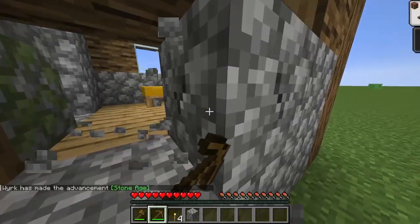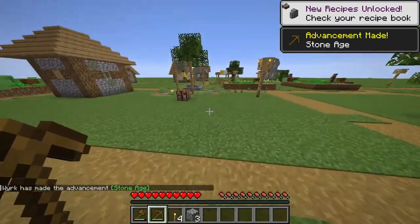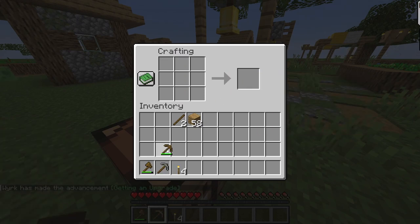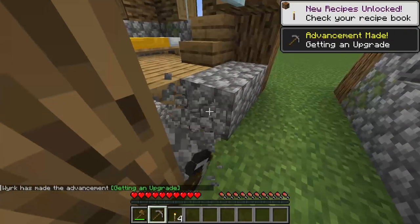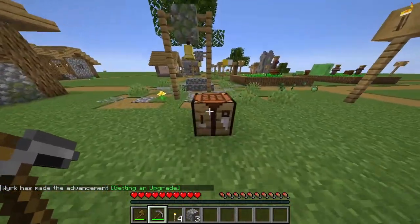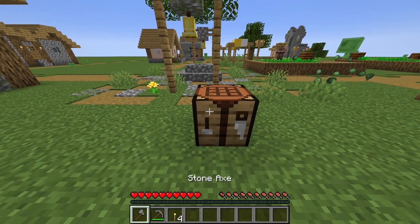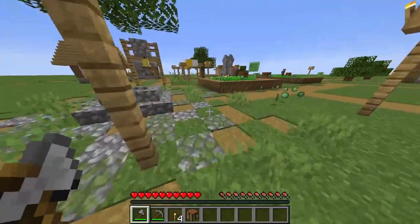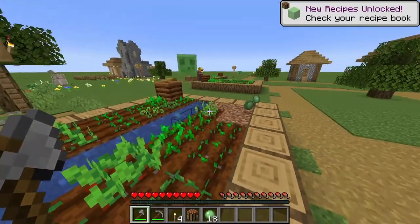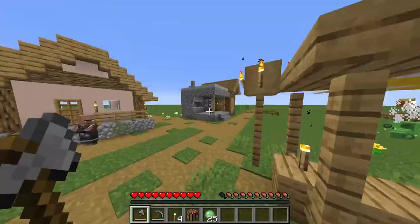The goal for this episode is to get blaze rods. On super flat, strongholds generate at the same coordinates no matter the seed, which means I can have a nether portal from the lava at the strongholds very easily. There are also wells at the strongholds. To get iron you can go around to different villages, kill golems, and get lucky in blacksmith chests.